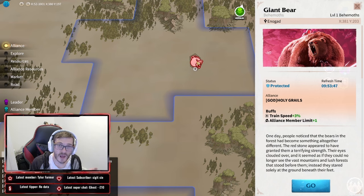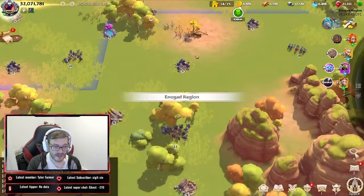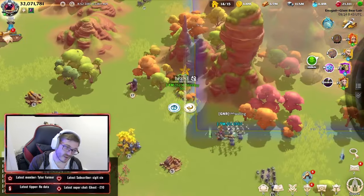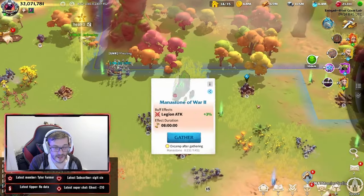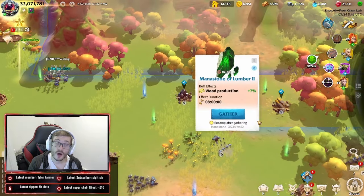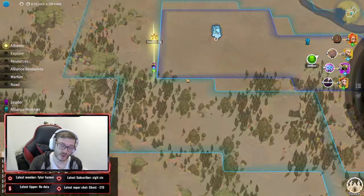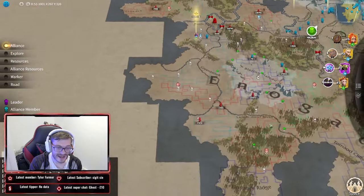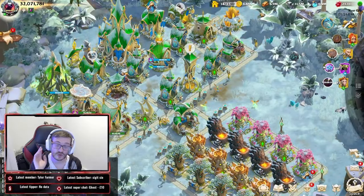The Giant Bear here, for example, is giving us 3% training speed. By jumping into 'God' we've already gained 3% extra training speed, which is nice. The better behemoths you get, the better the training speed buffs — just remember it increases the stronger the bear is. When we look at our Craig here, you'll see runes. These are different types of runes dropped by killing the rune guards around your area, and you can also get training speed runes.